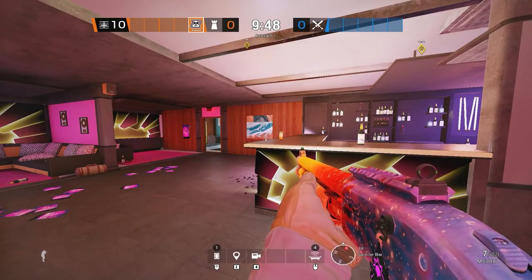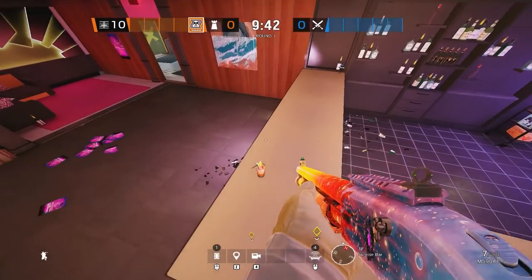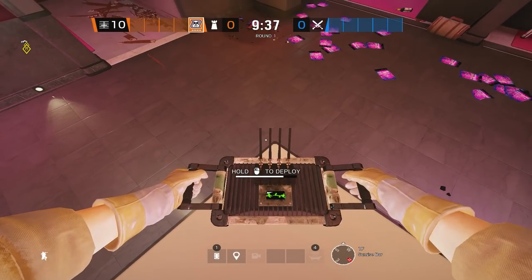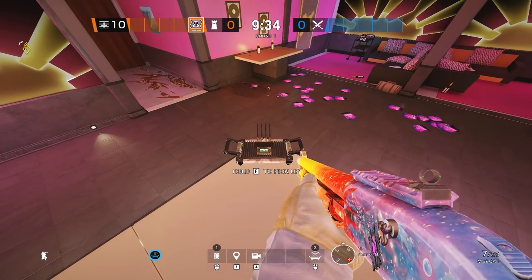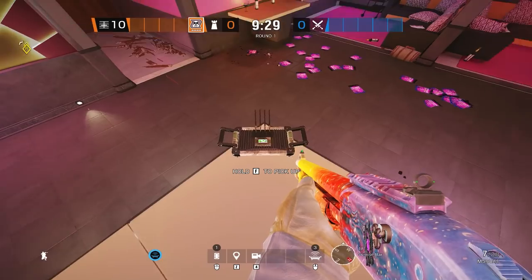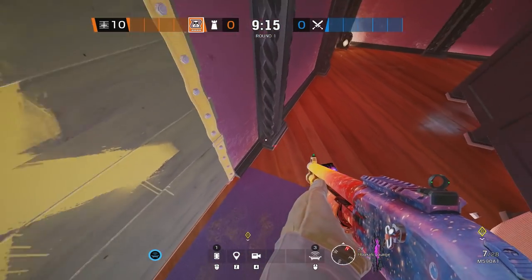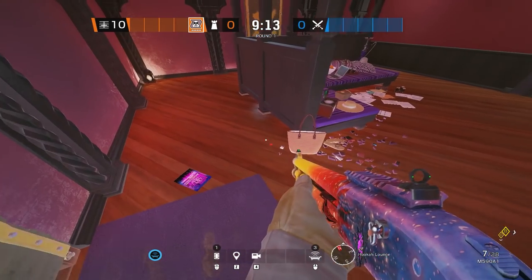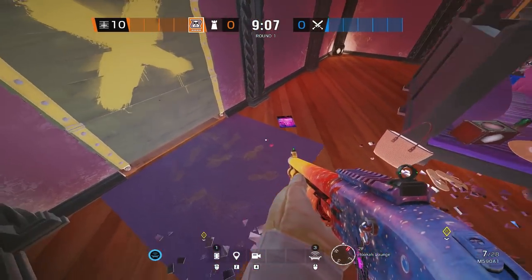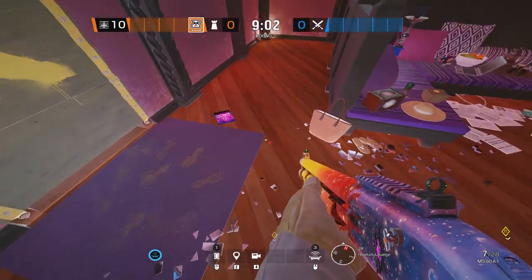The first mute jammer on Coastline is for the hookah door from below. Walk into sunrise, destroy the little glass with the drink, walk to the corner of the sunrise bar, and put it as close to the corner as you can — hold down your placement button and drag straight backwards. It will place automatically. Going upstairs, you can see this mute jammer from below covers most of the hookah door, forcing attackers to throw drones through the hookah window or go below to destroy it.